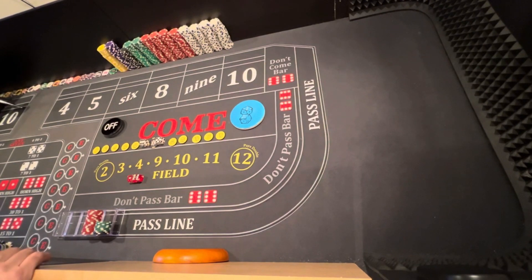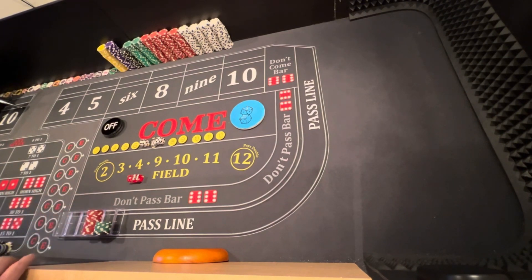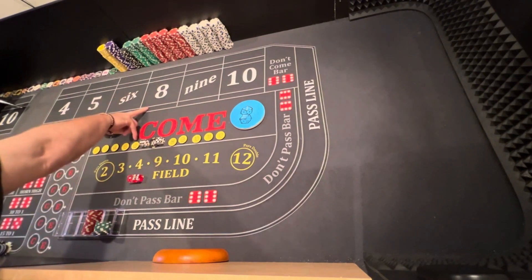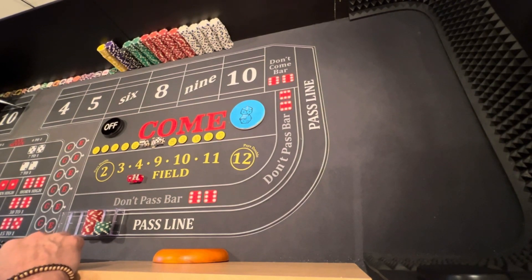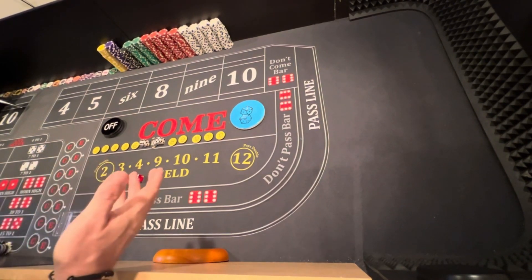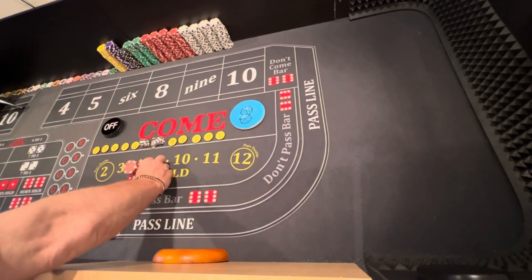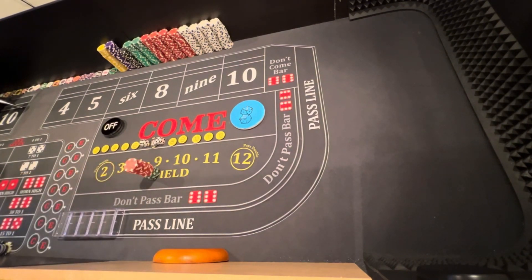Craig here, Old Bay Craps. We're back at the table. $500 here — $200 in black, $200 in green, $100 in red. We're going to go around the world in a day: start in the field, which is never recommended, then the 6 and 8, then 4, 5, 9, 10, then the hardways. Not sure if we're brave enough to go to the horn since it's a one-roll bet. We're rail dumping — do not do this at the actual casino. $500 in the field. And we've got a 7. Booyah.